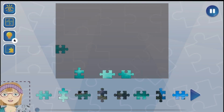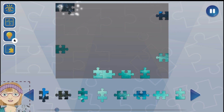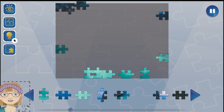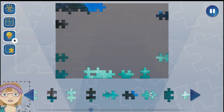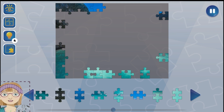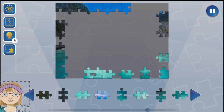Other features in the game include a grid, which is pretty self-explanatory — it shows the grid of the puzzle pieces — Edges for filtering out pieces to show only the edge pieces, a help function that automatically places one piece for you in the correct position, and Peek to see the full picture.